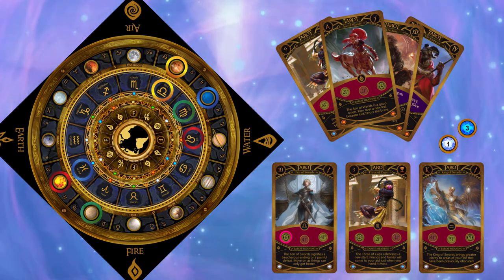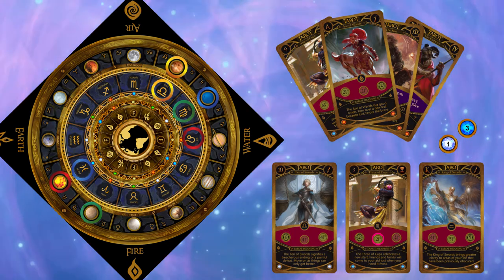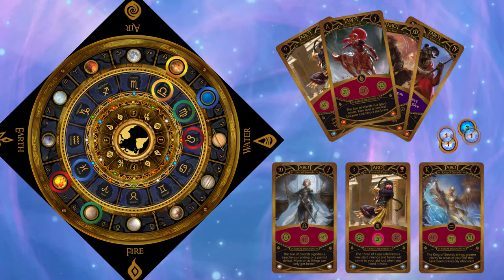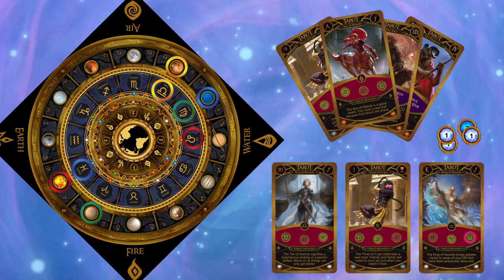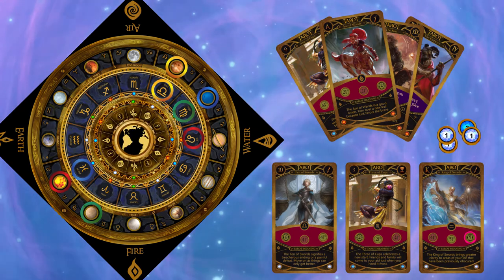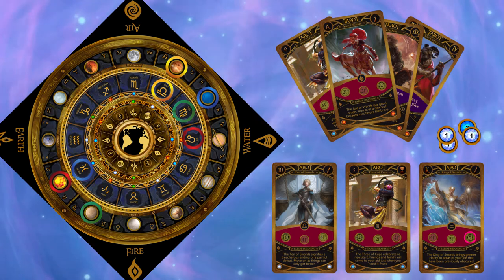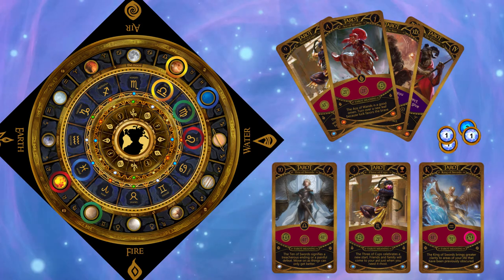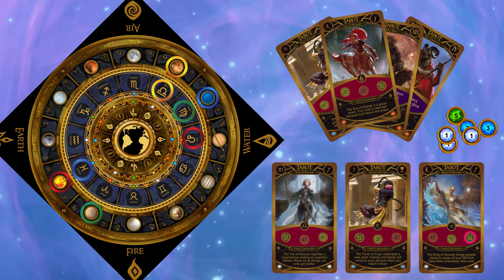Remember the board always moves clockwise. The middle card earns her two faith. And the right card moves the board five spaces so she aligns air with her symbol. This is a perfect alignment. But alas, she does not have the ten faith to buy a star crystal. Instead, she takes eight faith.